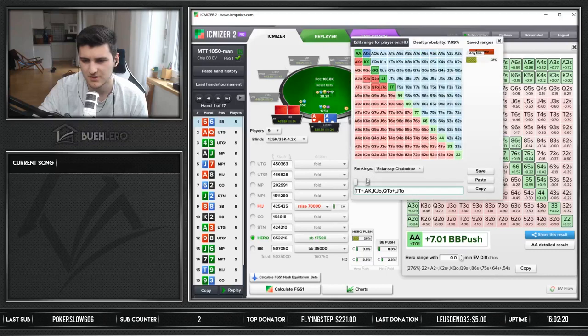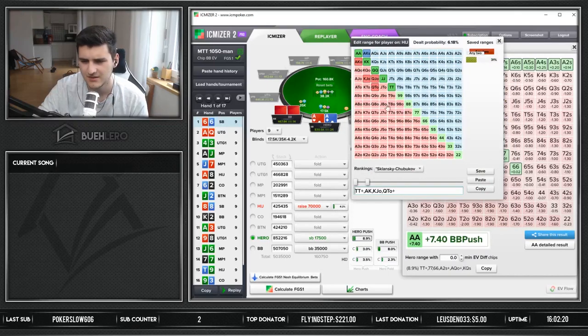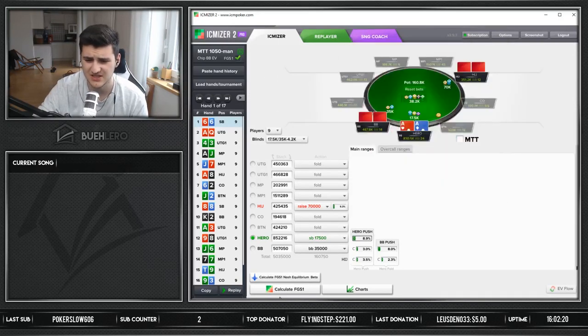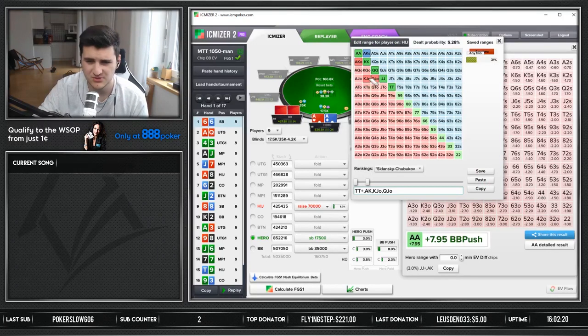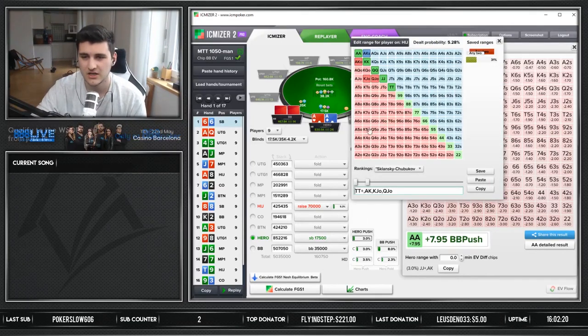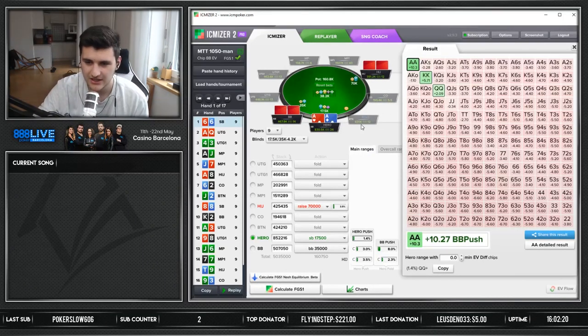Obviously it looks weird because I just tried to give some weird bluff combinations. It's funny that nines and eights are not a push anymore with that range because they have less equity. This is kind of a bad way to look at it - this is the issue with the solver. But what we see here is that even if we give him all the offsuit hands, that's about 16 combinations if I'm not mistaken - so like 32 extra. He has to be bluffing so much in this spot for sixes to be a jam. So it's a clear-cut 100% fold. If you don't give him any bluffs, we should be considering folding queens, which is absolutely insane.